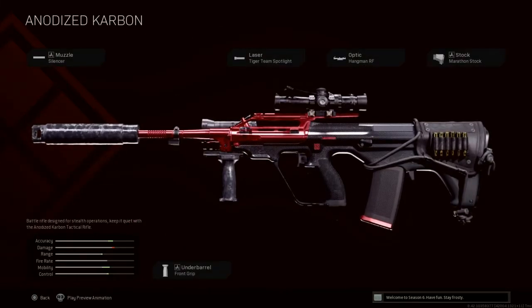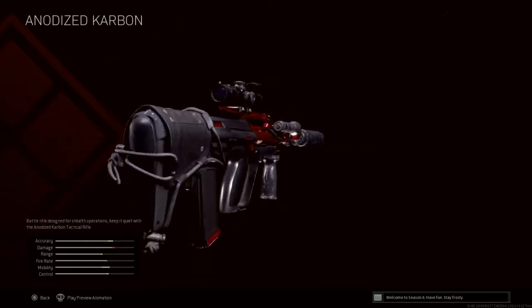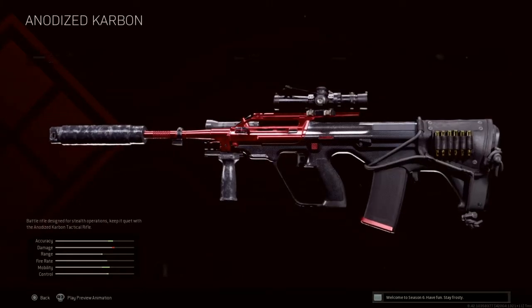As for the attachments, they're pretty weird, but whatever — you have the Silencer muzzle, which is alright; at least it conceals your position. The best would be the AG Suppressor, but okay, the Silencer works. You have the Tiger Team Spotlight for added accuracy, the Hangman RF again — good for range but really bad for framing. Then the Marathon Stock for mobility, and the Front Grip for horizontal recoil control. All in all, it's not that bad. Aesthetic-wise it's better than how it performs.